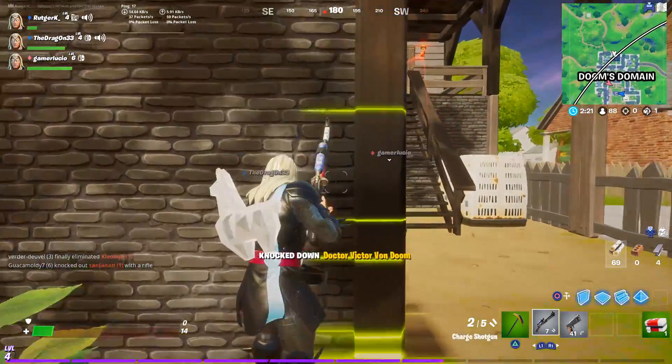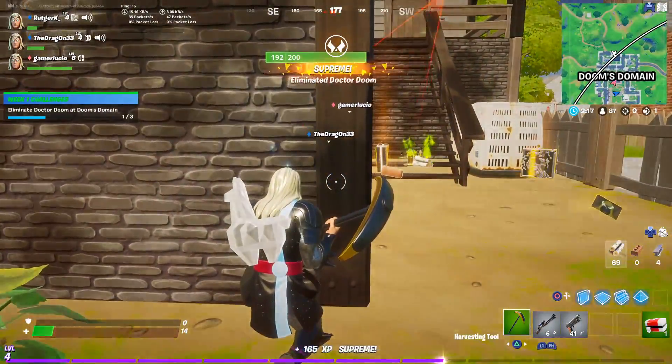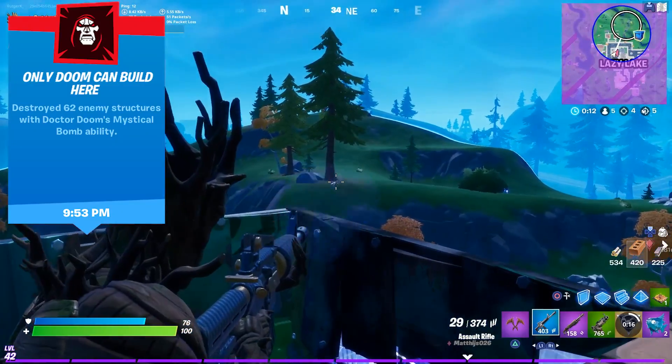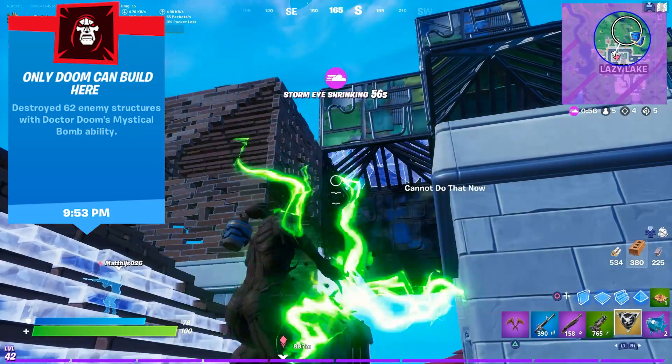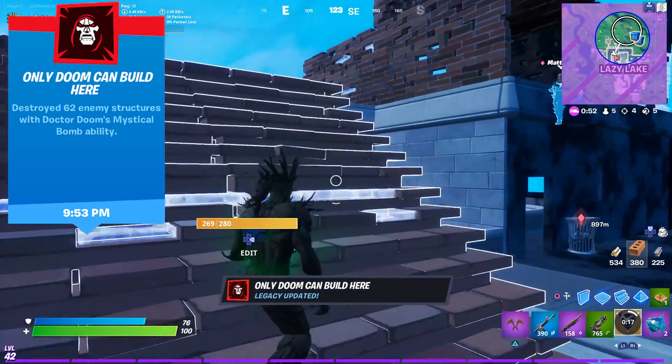And when you eliminate Dr. Doom, he drops two items, and both items have their own legacy achievement. The first one is Dr. Doom's Mystical Bomb. Pick it up and throw the ball towards enemy structures. The bomb has a huge impact and once you've destroyed 62 enemy structures, you get the Only Doom Can Build Here legacy.